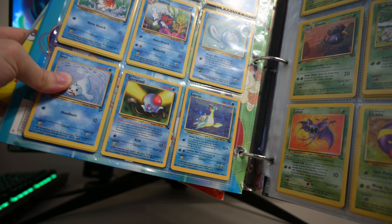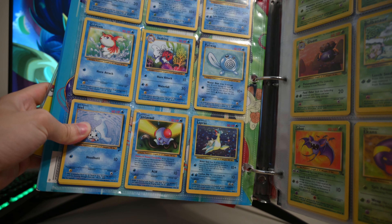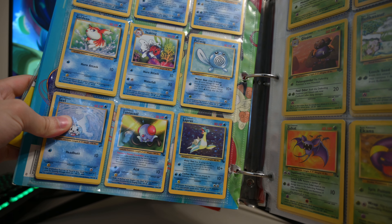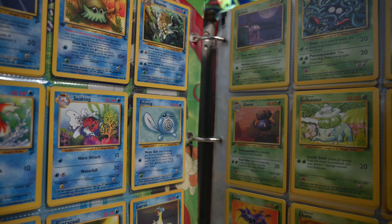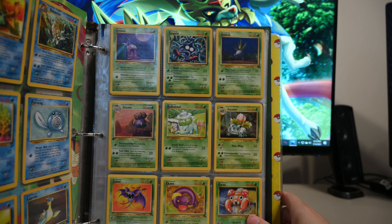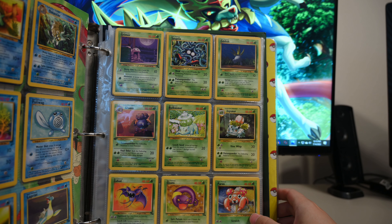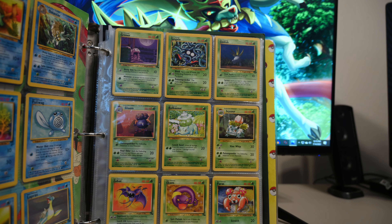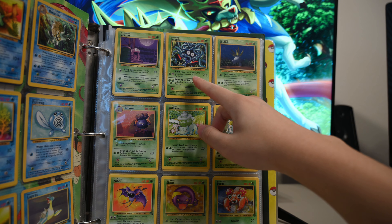These old Pokemon cards did no damage — like 10 damage each attack. Nowadays they do so much damage. But hey, that's what power creeping is. Moving on to my grass side. We have Grimer, he's just chillin' outside with the moon. Then we got Tangela — he literally just can't even move out of anywhere.